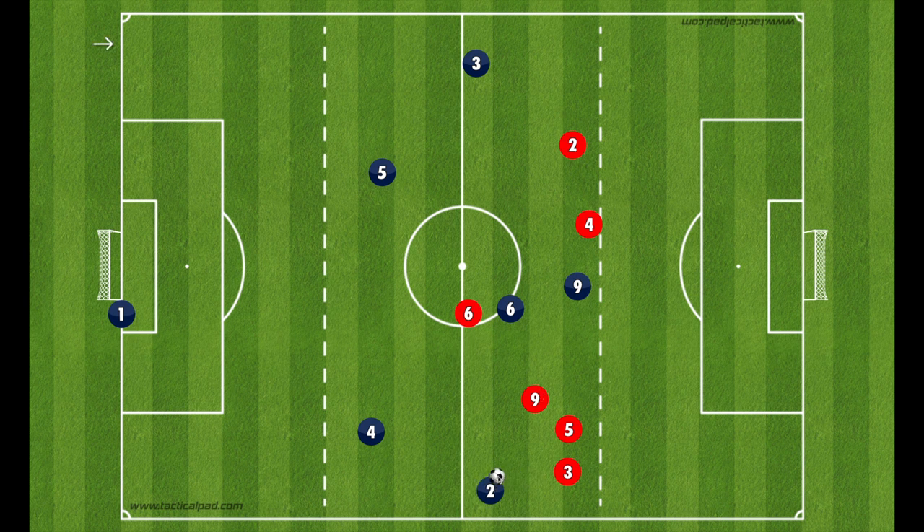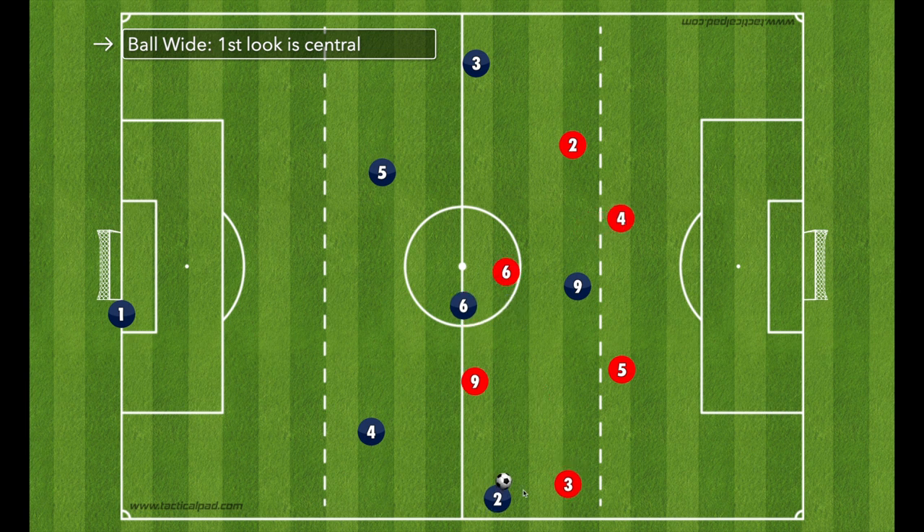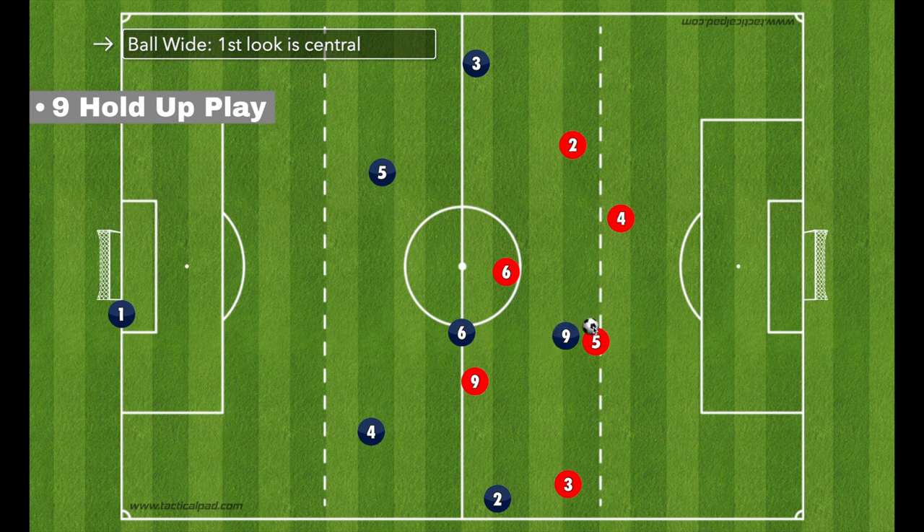Let's play the ball in centrally and talk about what needs to happen once it gets there. Once defenders engage the fullback in the wide area, the first look is central. Let's say the nine comes over and the six is closed off, so the ball gets played to the nine centrally. This is a really important concept for strikers, especially young ones — what we call hold-up play. What you'll often see is the nine just turns and runs right into the defenders.